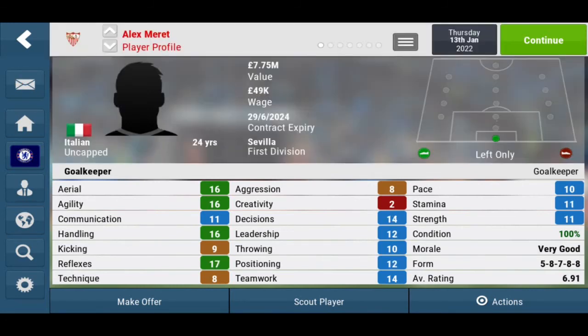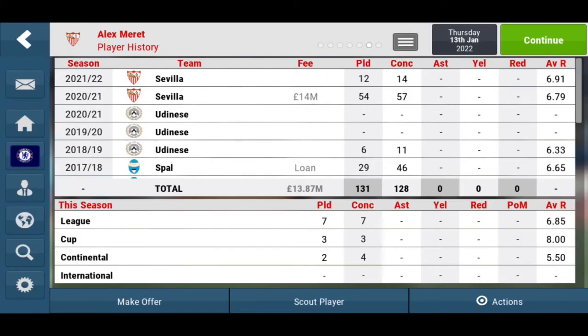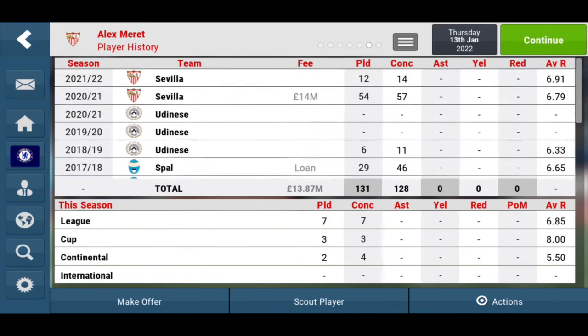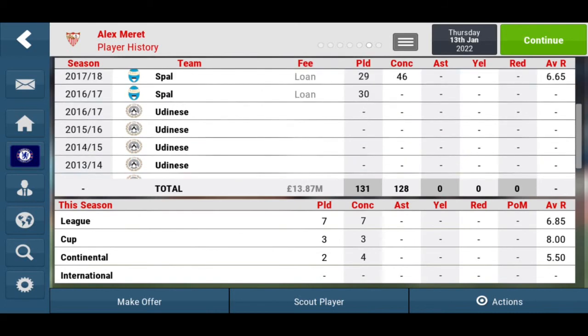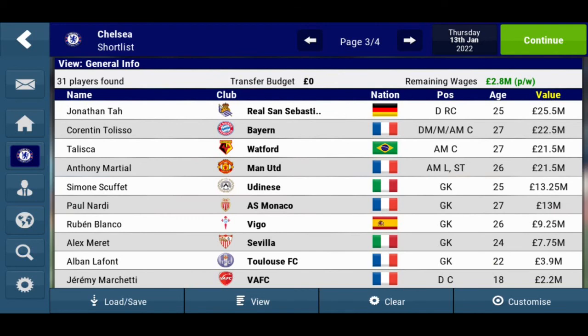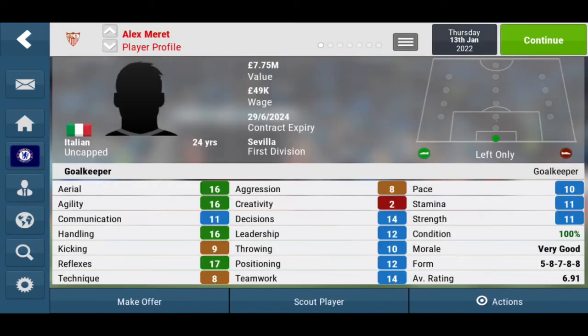Next up, we have Alex Merritt. He plays for Sevilla now — he got transferred. When we last saw him, he played for Udinese and was on loan. Now he is 7.75 million rated on a wage of 49k per week. He is 24, and still uncapped for Italy. His aerial and agility are both 16, which is very good for his rating and value.